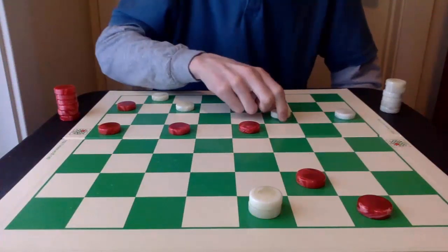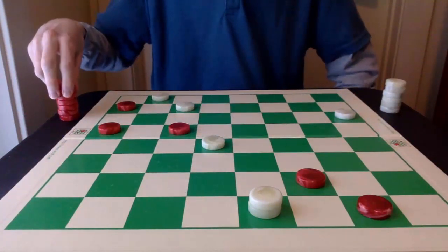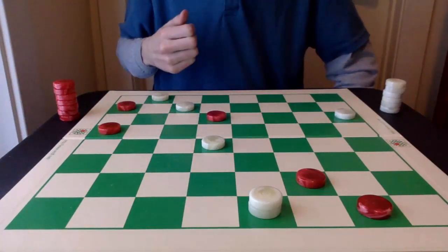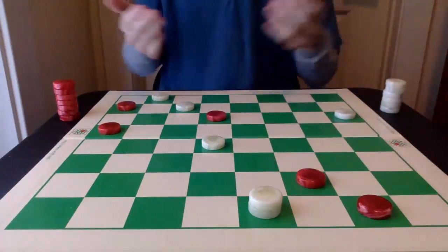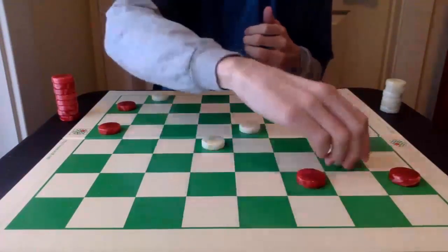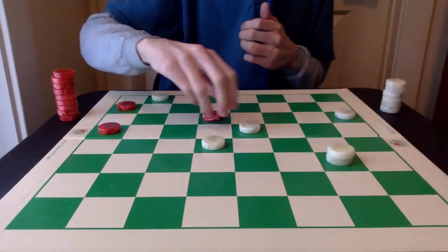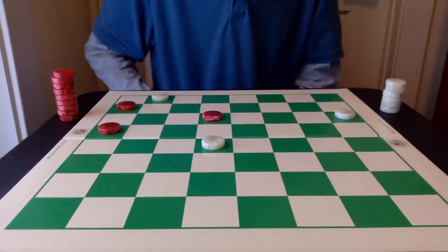If white jumps 22-15, red has the pretty 19-23. And then again, it doesn't matter which way it jumps — let's say it jumps here first. White is just going to go 1-5. And we have the double jump. 3-on-3, an even game.